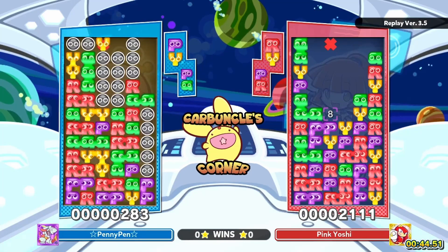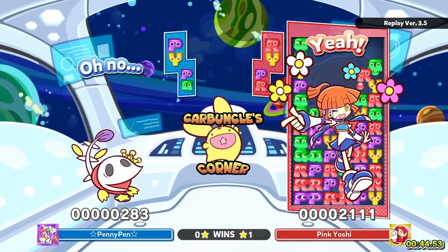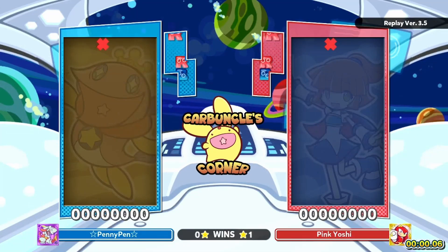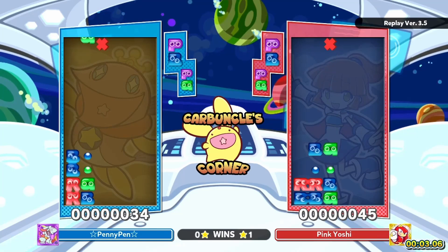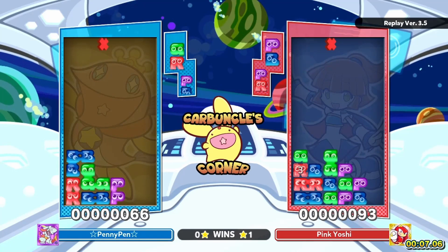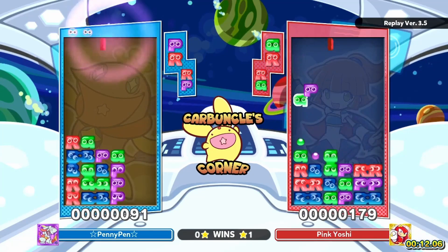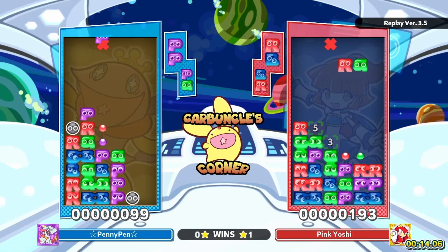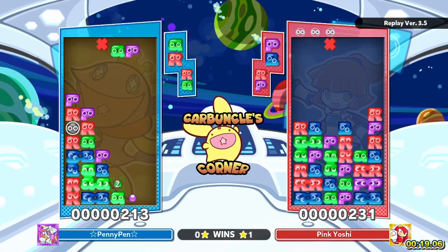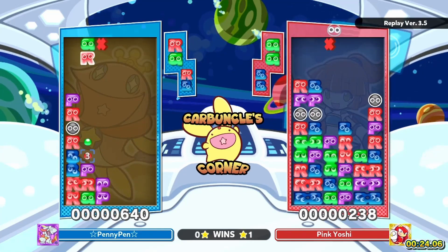No need though, because that cleanup three-chain is gonna take out Penny. For those of you who don't know, Penny is one of our beloved staff members. These shapes are so freaking weird — it's giving Sonic Puyo vibes. Pink Yoshi is putting in some effort into their tail.